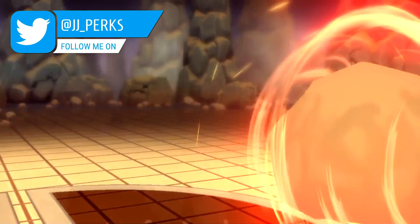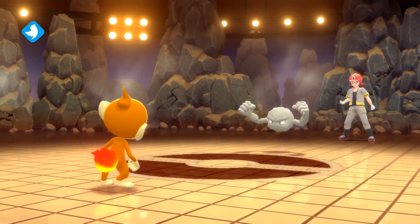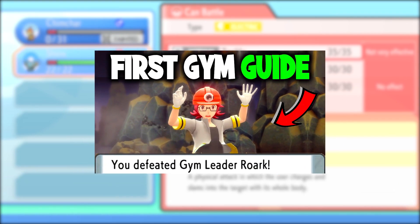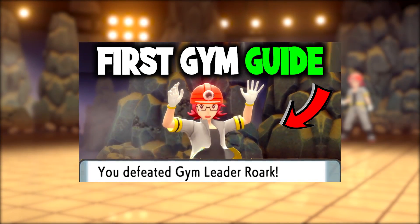Although choosing Chimchar as your starter Pokemon is a good option, you might find that you're struggling in the first gym. My name is JJ and in this video I'm going to be showing you how to defeat the first gym very easily when choosing Chimchar on Pokemon Brilliant Diamond and Shining Pearl.